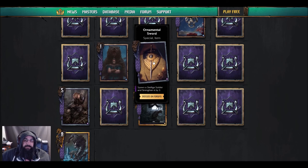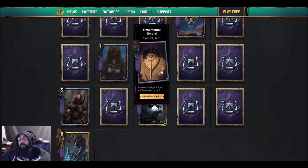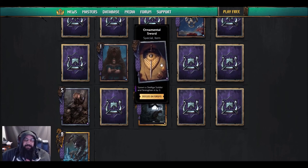Next: Ornamental Sword — special item — spawn a Skellige soldier and strengthen it by three. You could pull an Axeman with this, or the Battle Maidens — they're soldiers — the Thornish Maids. You could pull a Queen's Guard card with it. Nobody's playing Queen's Guard though.